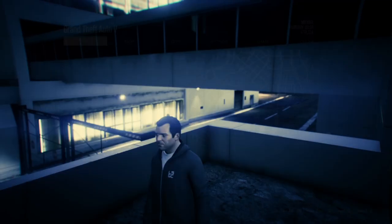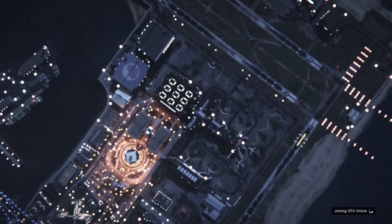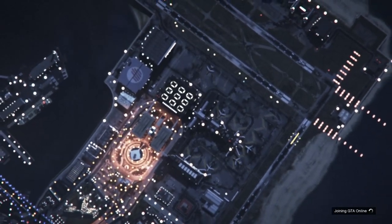What should happen is that you should see Michael teleport back to where the flight school icon is, as you guys can see in the gameplay. From there, what you want to do is go to online and start up an invite only session.